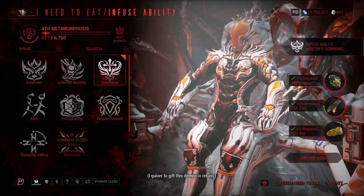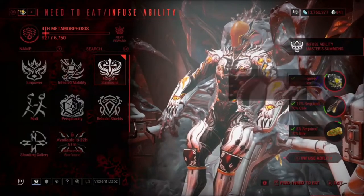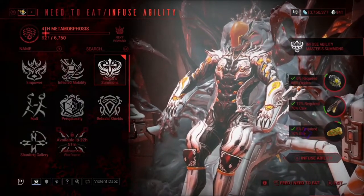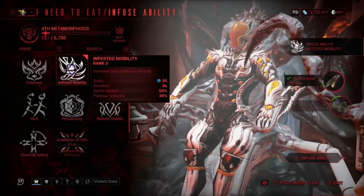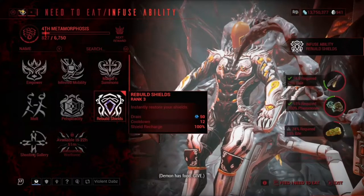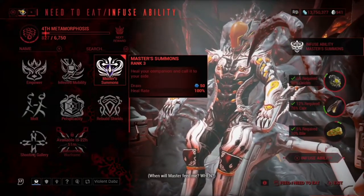I recommend trying to find the one with the cheapest resource requirements. The saving cost on this one is only five percent, so I've got two more goes on this. Most of them I can keep maxing out easily, but it's mainly the bile that takes a lot. If you can find any ability that doesn't require bile that's really hard to find, but basically just keep repeating this over and over — it's really simple.